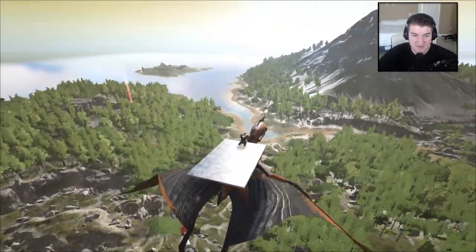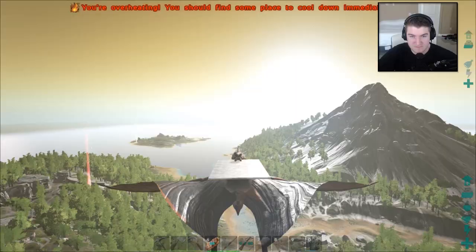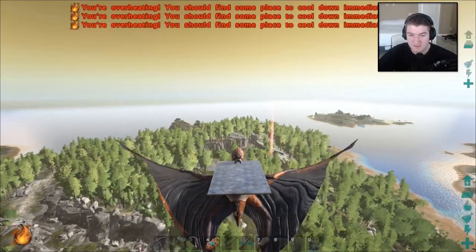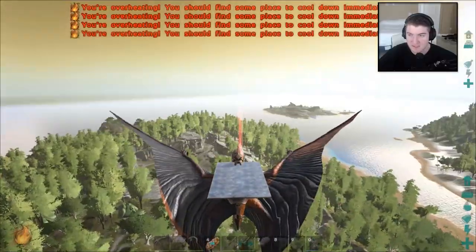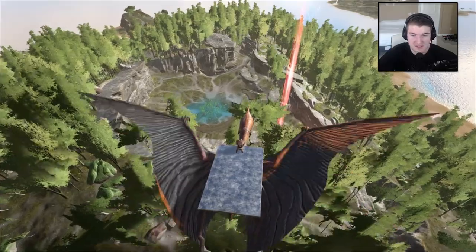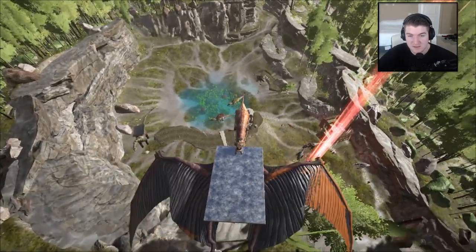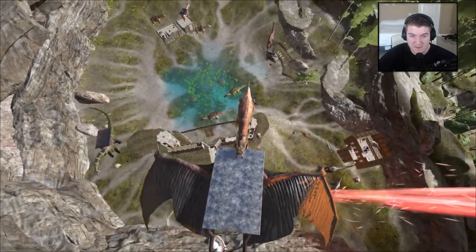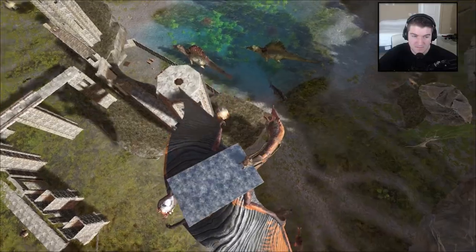We're gonna be able to take on alpha T-Rexes, pit them up against other people's dinosaurs, and so much more. I think my brother's old base is here — that was on this server, wasn't it? Or was that on Ritz's server? Did anybody take this building spot? Just out of pure curiosity, I'm not gonna build here myself. I think this was on Ritz's server, and then everybody converted to my server once the new update came out. It does look like somebody built here. I do like the way they built their towers. I'm actually gonna go down there to investigate.